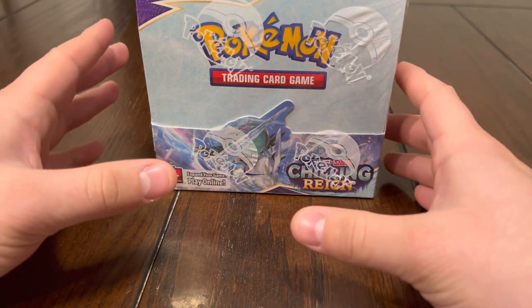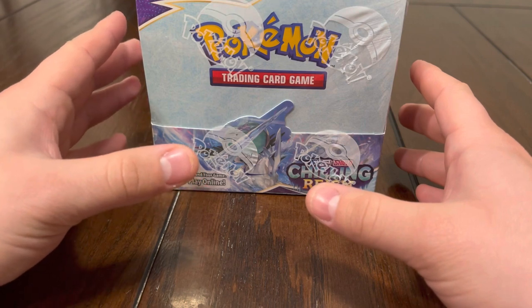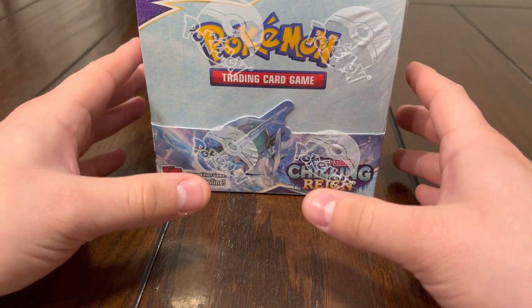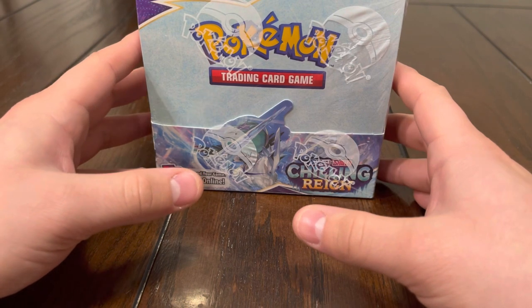Hey, what's up guys! In this video we're going to be opening up another booster box of Chilling Reign. We're hoping to pull the Blaziken VMAX alternate art, the gold Snorlax, the alternate art Moltres, and Zapdos and any other cards we do not have. So yeah guys, we're going to open this up and we'll be right back.